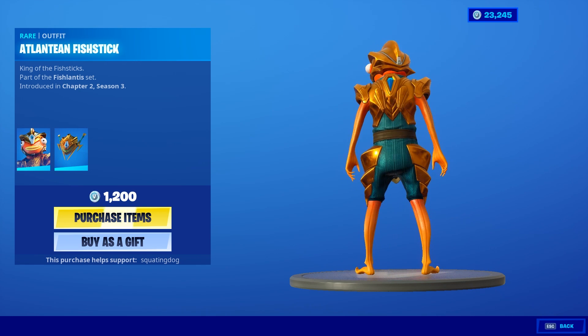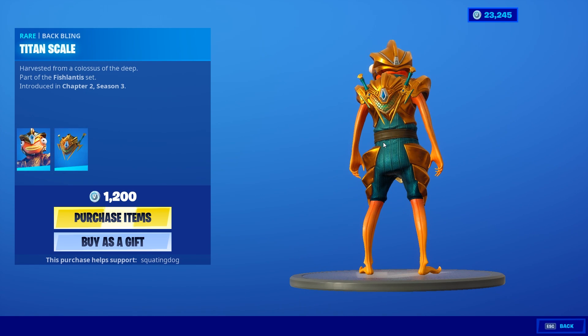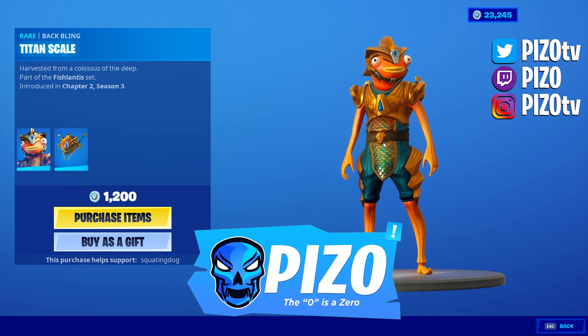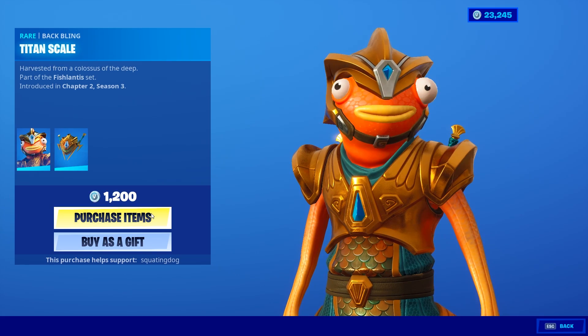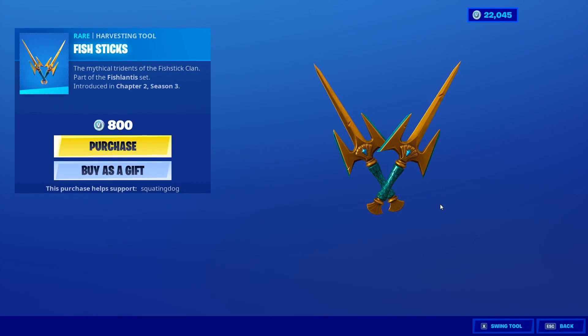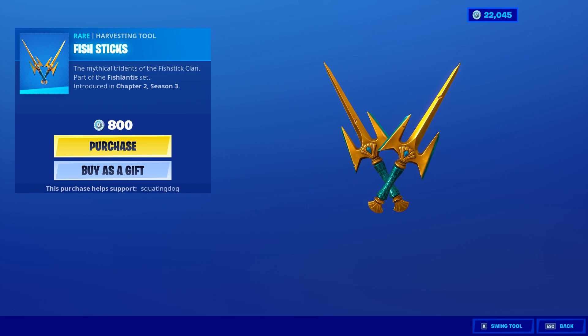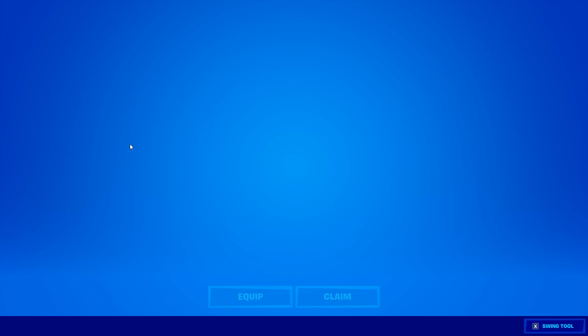The Atlantean Fish Stick - that gold is really shiny. The back bling is the Titan Scale. If you guys like to use me as your supporter creator, that is PIZO - P-I-Z-0. The fish sticks harvesting tools - the turquoise with gold is nice, but dualies again.